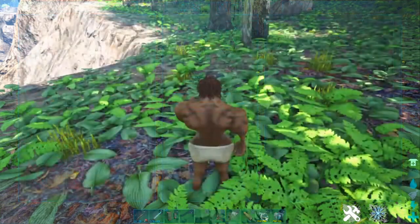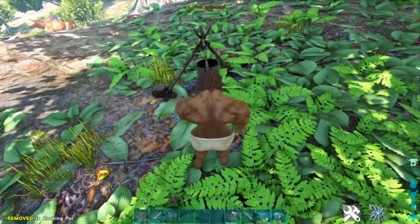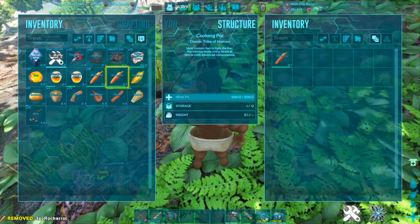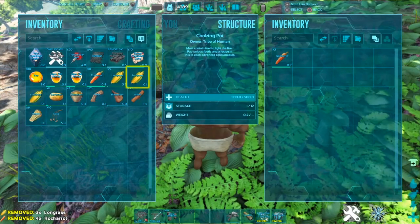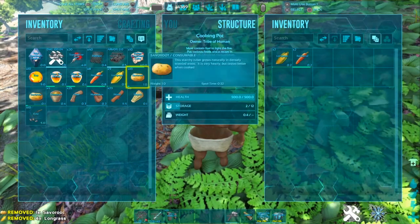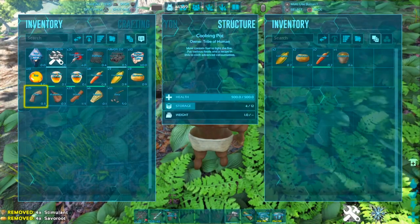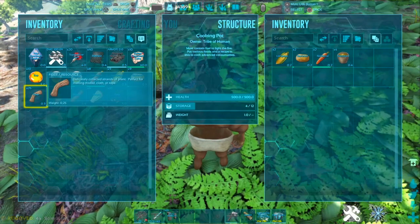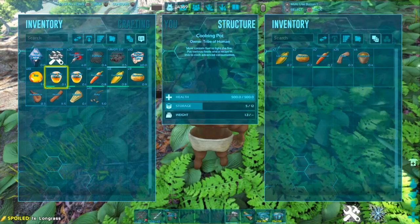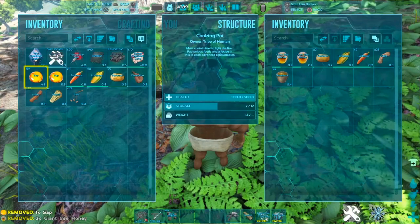You will need a cooking pot. You will need two carrots, two long grass, two savor roots, four stimulant, 25 fiber, a water skin, two giant bee honey, and four tree sap.